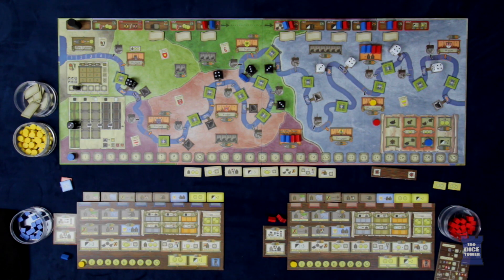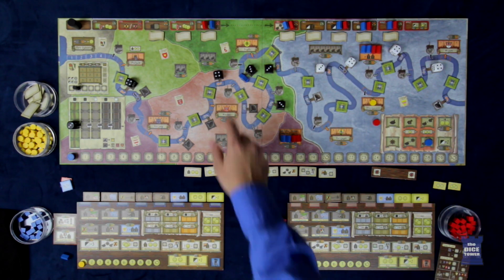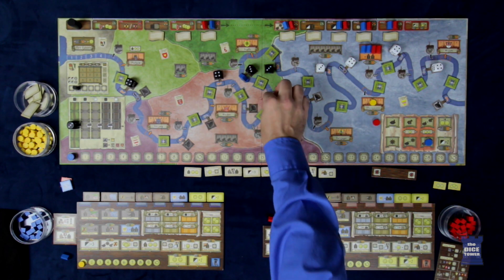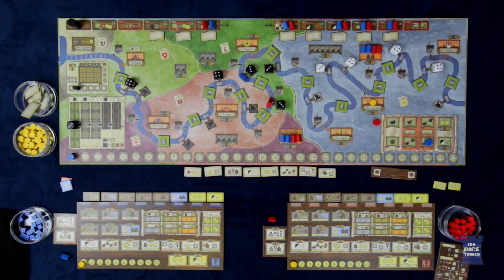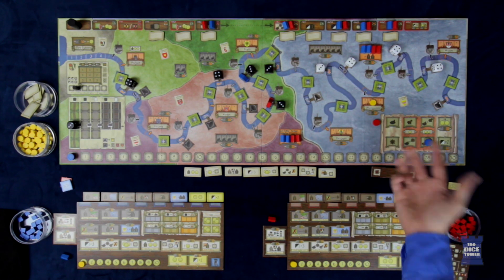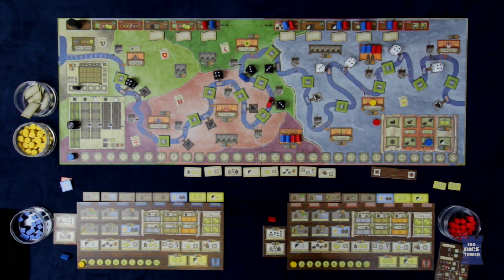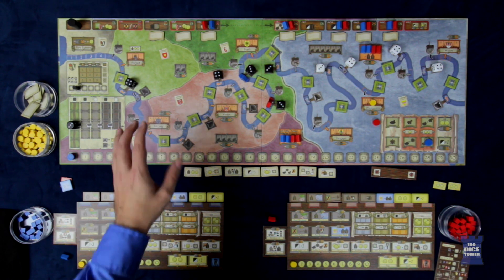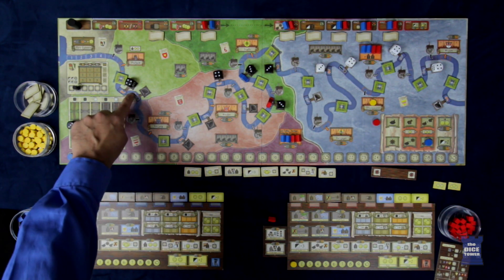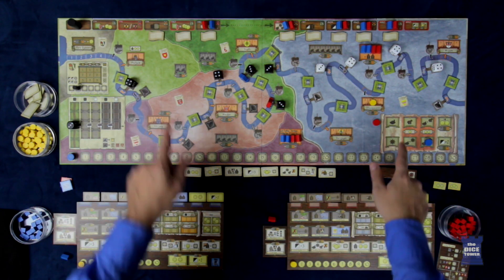Actions are taken in player order, and one thing to always keep in mind is that player order is always determined by who is further up the river. So if blue was here and red was further down, blue is currently first player. To deliver coal, you move it to wherever you intended. There are certain locations that can't even be delivered to — if they have a black arrow, there's no way to deliver there without taking the pilot action.